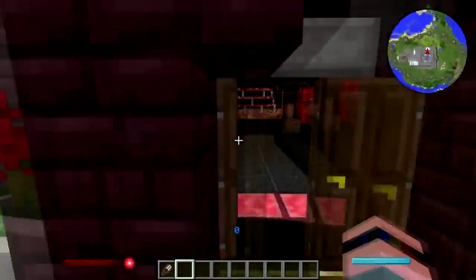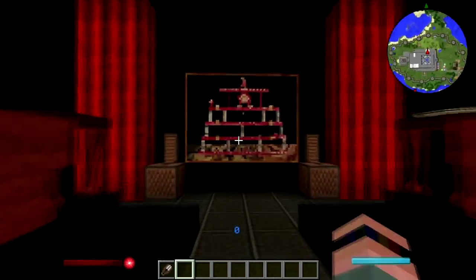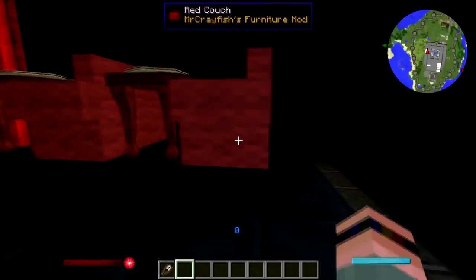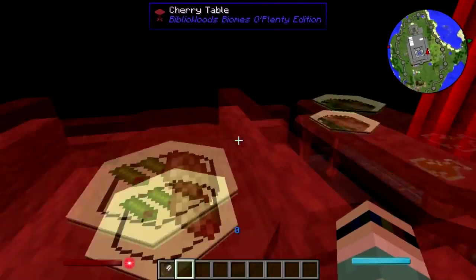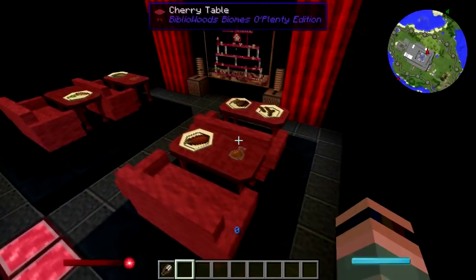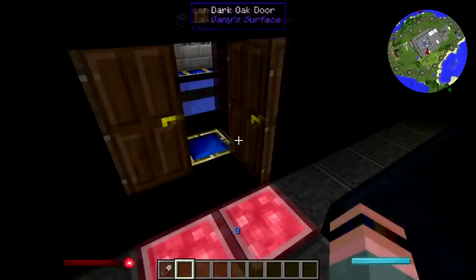This is the movie theater. One thing I had wanted to do was change this texture every week to show a different movie — that's something I'd like to do in Mod Sauce. We did this kind of Alamo Drafthouse style, with the food and adult beverages.